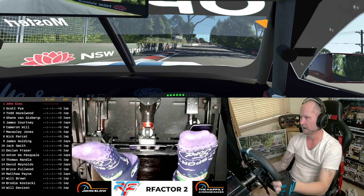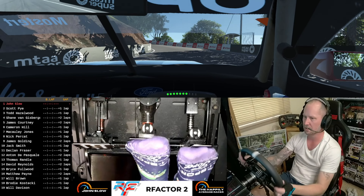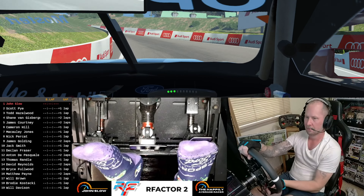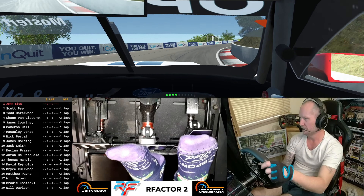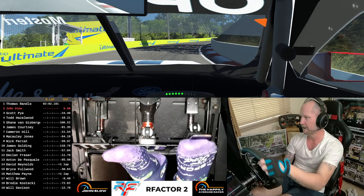Of course, we're at the wonderful Mount Panorama. This is the laser scanned version — I believe from Assetto Corsa or ACC — which has been ported over. It looks fantastic on rFactor 2. rFactor can look very good. Get the right mods and crank everything up to the absolute max.